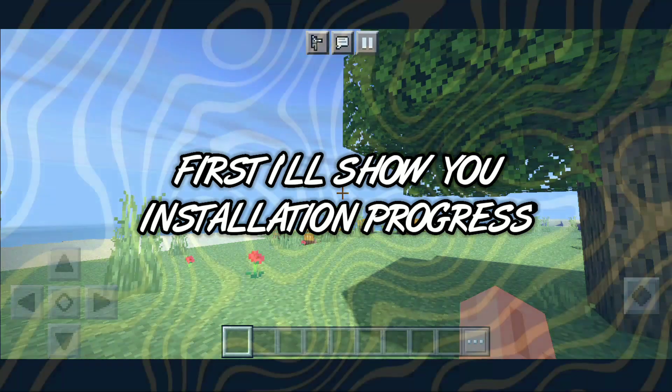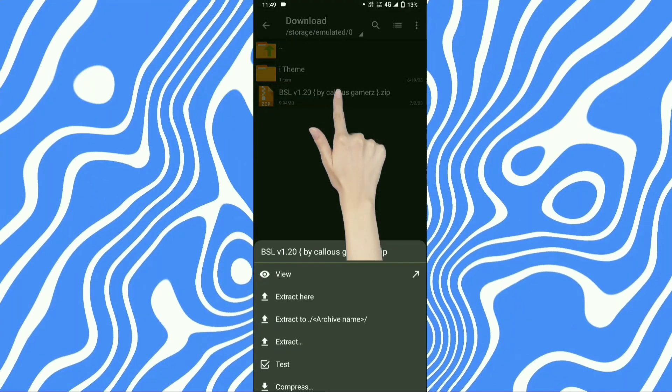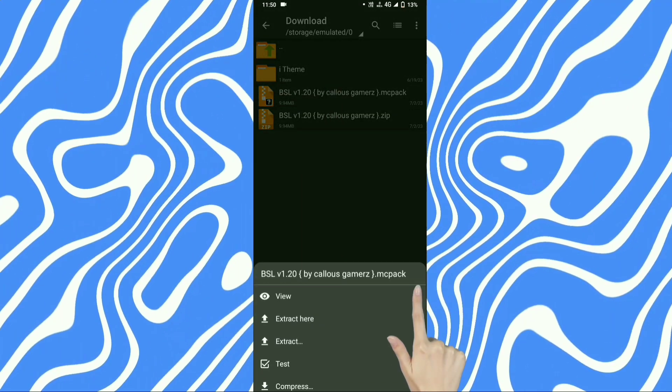First I'll show you the installation progress. Go to the download location, then tap on the file and extract here. Password is in the video so please watch it full. Then tap on the file and press the arrow button.